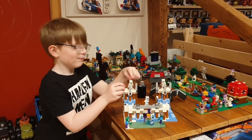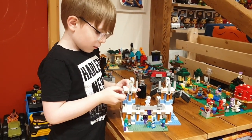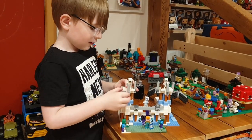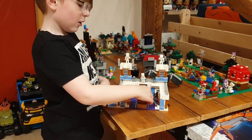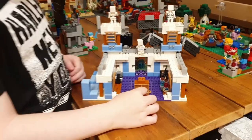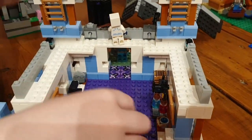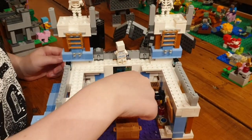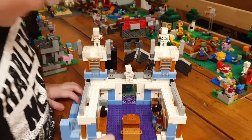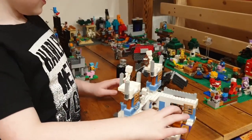Welcome back to another video. I've just built the LEGO Minecraft ice palace. To put these in you have to move these down, but sometimes they do fall off. There's a room here, there's a chest behind there with stuff. There's a water bucket, a brewing-style cauldron, a crafting table, and a grinder.